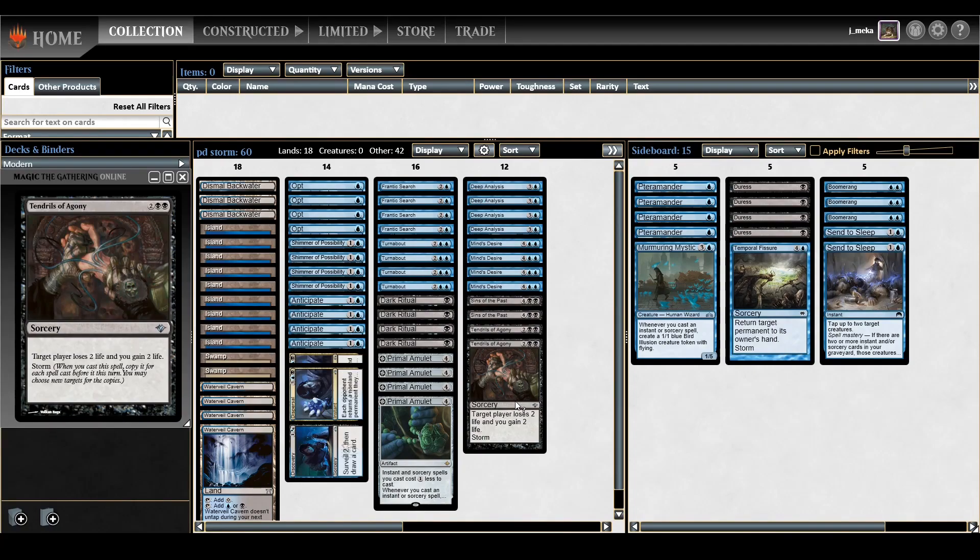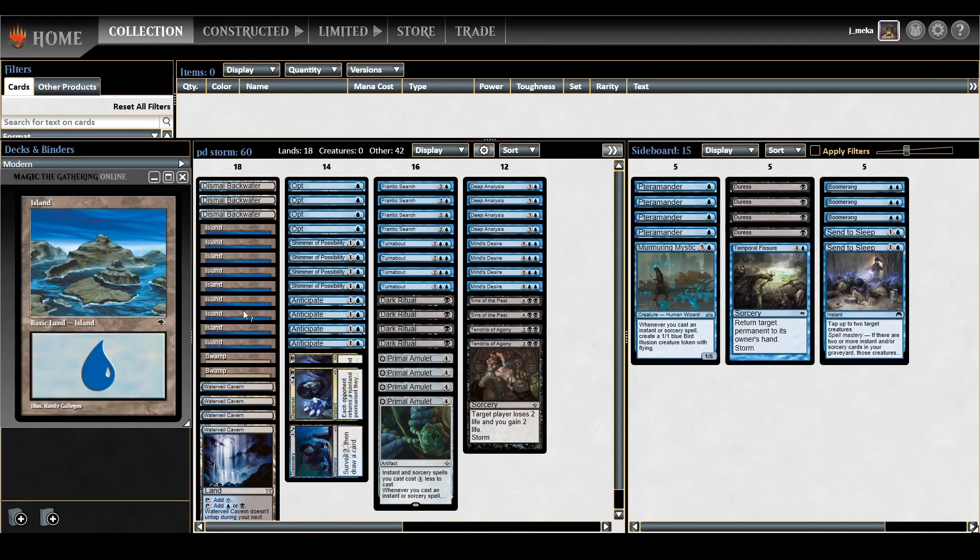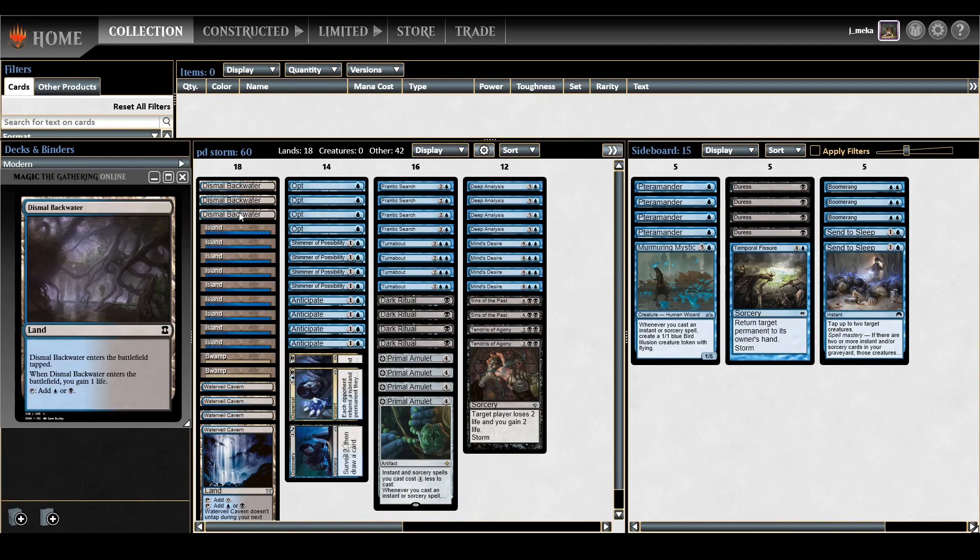Let's start with the lands, which is probably the most important part. I play 18 lands — you play so many cantrips that you don't need more than 19, honestly. You really only need three to four lands to go off, and you play so many cantrips that look at a lot of cards. Please play Dismal Backwater. In my original list I always played Submerged Boneyard. This deck is very blue-dependent, so you really need blue lands, and eventually black lands to kill your opponent.